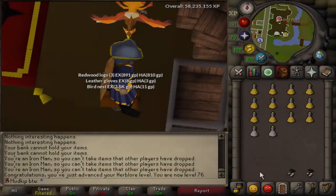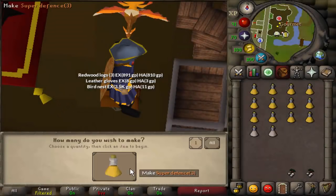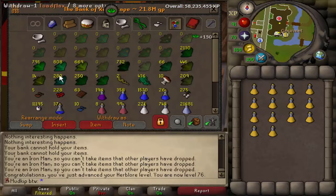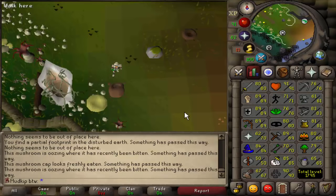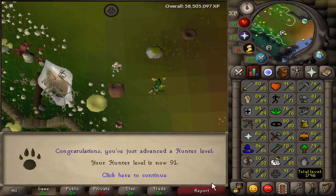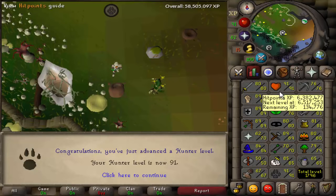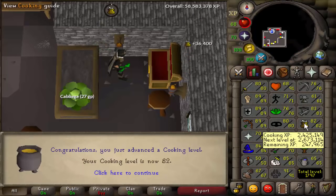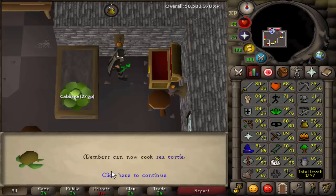Hey, how's it going? Welcome back to another hardcore Iron Man progress video. In the last episode, we did a lot of herb lore, still working towards 77, and we were able to finish off using all the supplies we had to get to level 76. Between doing farm runs, we're going to start training the best skill in the game, which has been put off for a very long time — runecrafting. We also got a little hunter level and a cooking level in the last episode. But anyways, let's jump right into today's video.